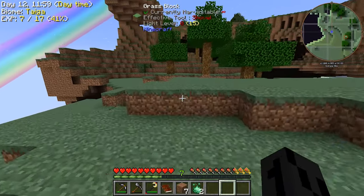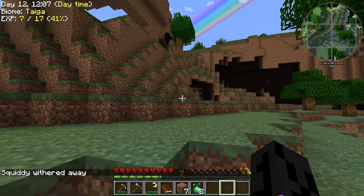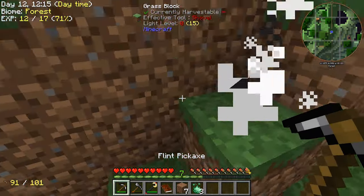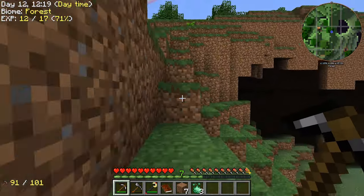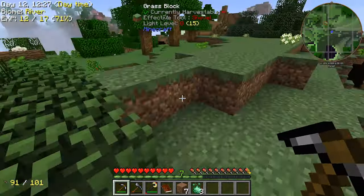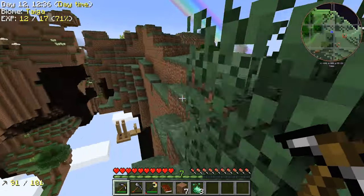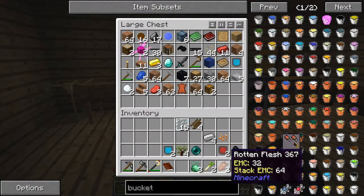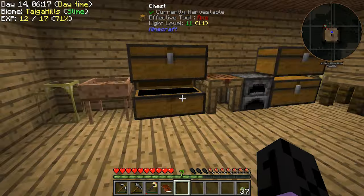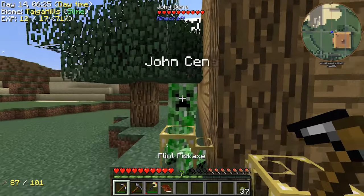We might not find chickens out here — might be out of luck. All right zombie, don't stand a chance — I've got flint tools. No chickens were found that day. And now there's a creeper outside. This creeper cannot blow up — and his name is John Cena!